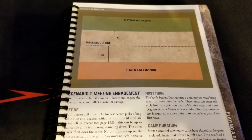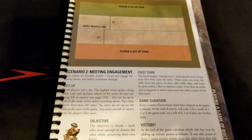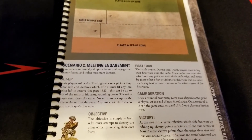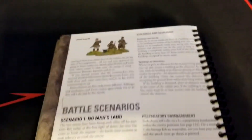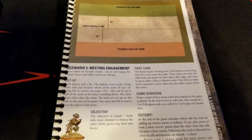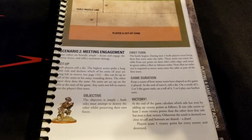Welcome back to the channel and our second video in the series reviewing the core scenarios from the Bolt Action core rules. We previously looked at Scenario 1, which is basically No Man's Land — a pretty basic kill-them-all mission. Scenario 2 is very similar, called Meeting Engagement, but throws a couple of wrinkles in.